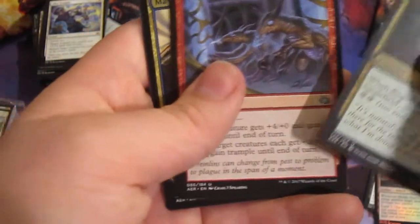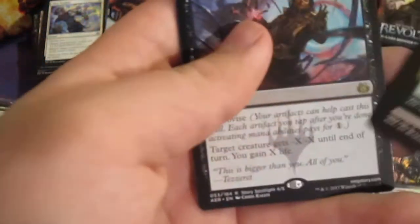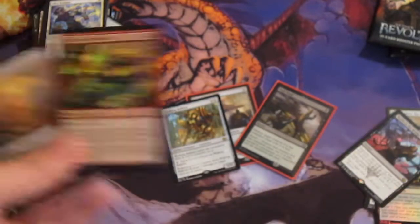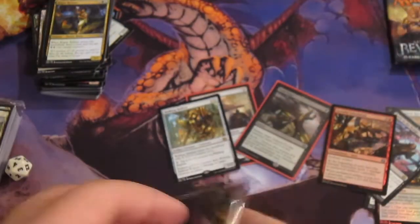Rogue Refiner. Invigorated Rampage. Maverick Thopterus. Battle at the Bridge. Another foil — Gremlin Infestation. Battle at the Bridge again. Oh my God. Two more packs — let's see if we can get any more crazy.